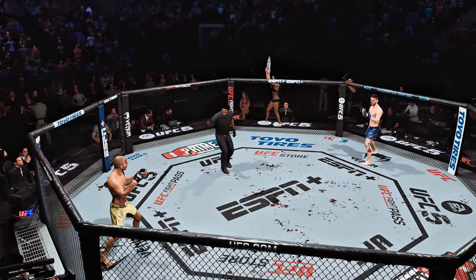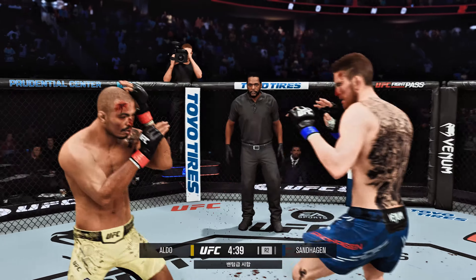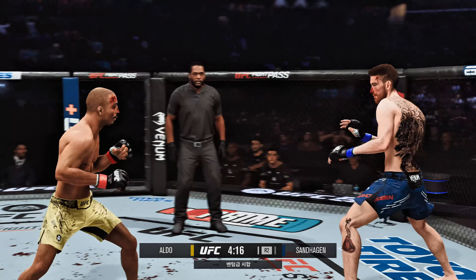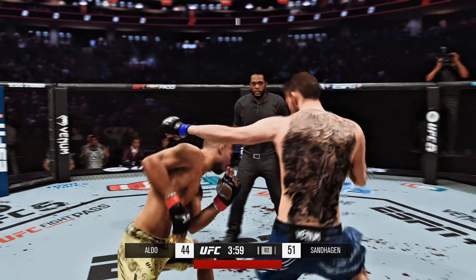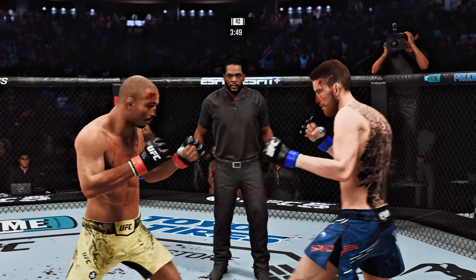No way! Spinning back fist! Throwing that jab yet again, out of range. Nice kick there by Aldo. Nasty cut there right on the bridge of the nose. That was lightning fast — that right hand. Cover! Just touching him with the jab. Round one winding down here. Second round straight ahead.